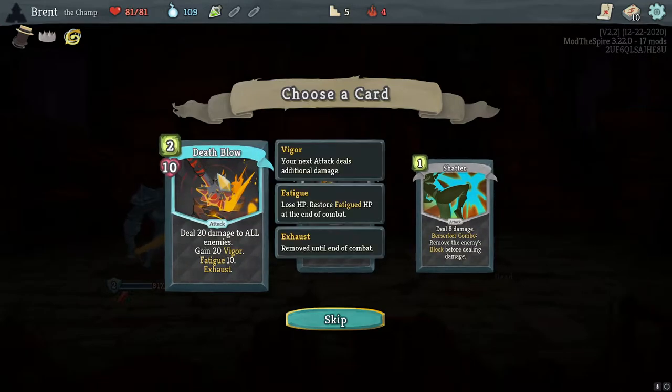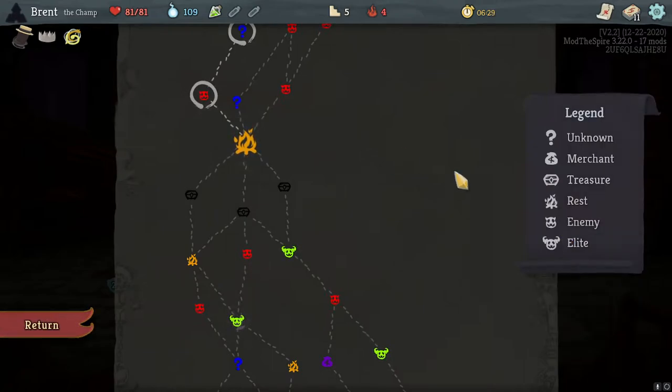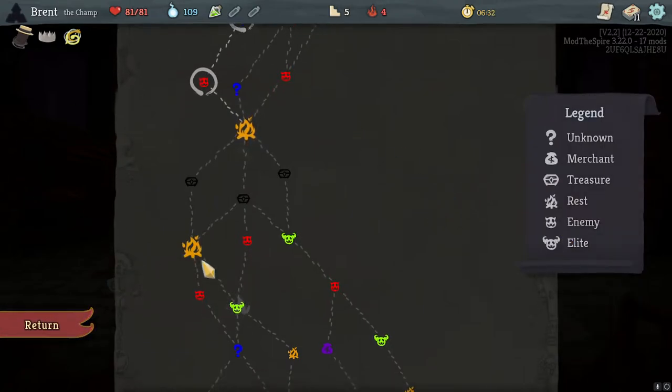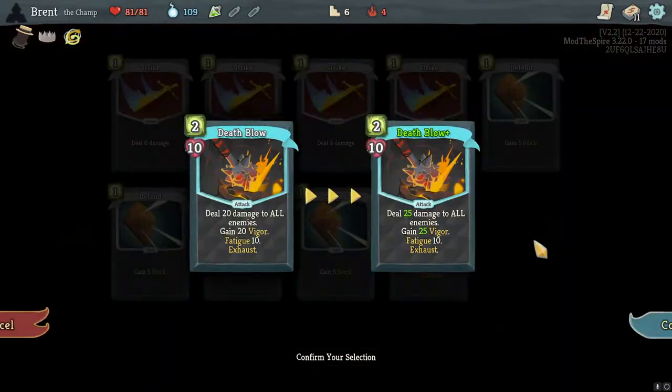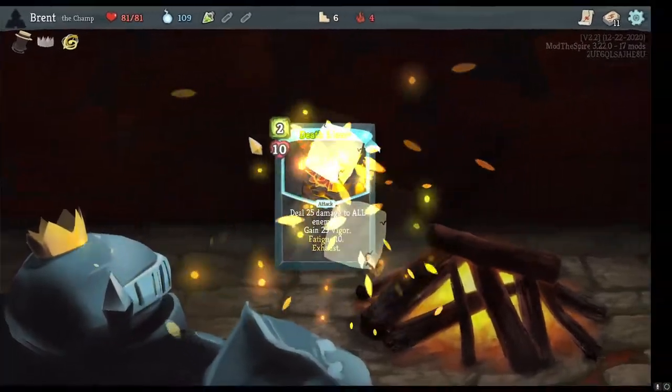Death Blow — so Fatigue has been changed and Vigor is a new keyword. Vigor means your next attack deals additional damage. So this card: deal 20 damage, gain 20 Vigor — so your next attack would do 20 additional damage plus the Fatigue. Fatigue has been changed to lose HP, then restore that Fatigue HP at the end of combat, so you can't actually heal it mid-combat.